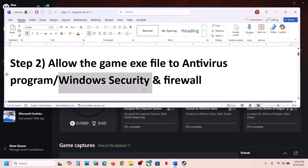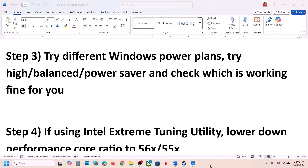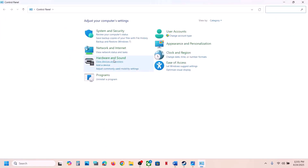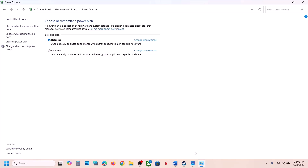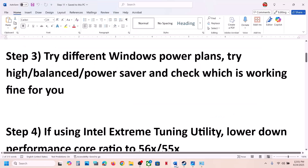Still not working? The next step is to try a different Windows power plan. Open Control Panel, go to Hardware and Sound, then Power Options. You'll see Balanced, High Performance, or Power Saver. Select High Performance and launch the game. If that doesn't work, try Power Saver, then Balanced — check which one works best for you.